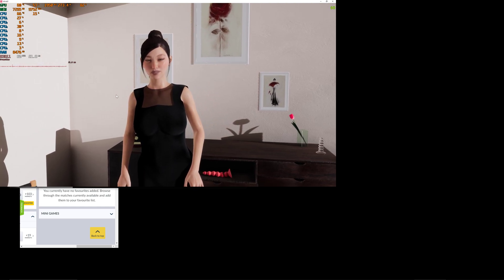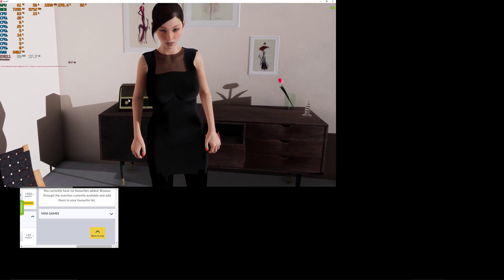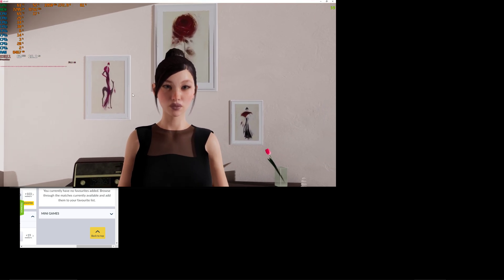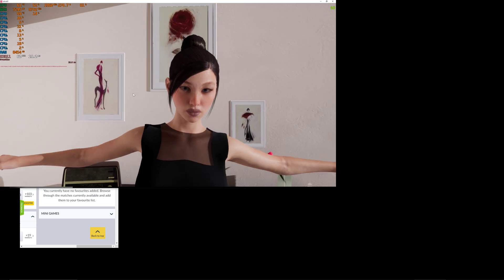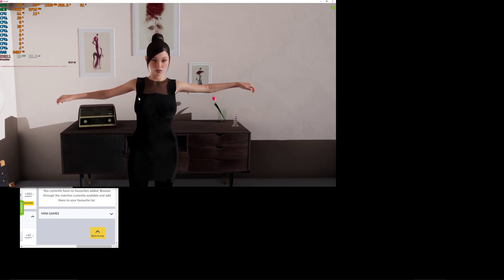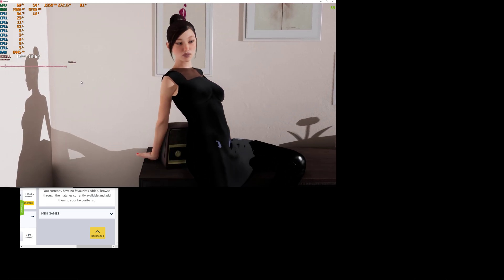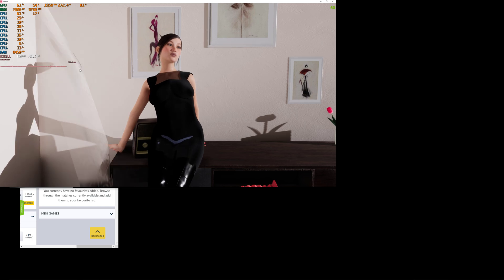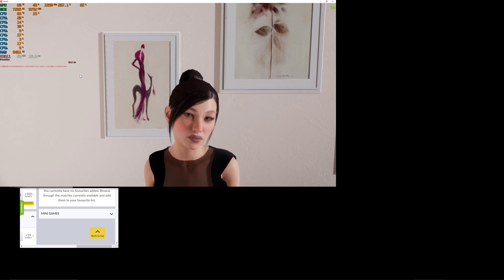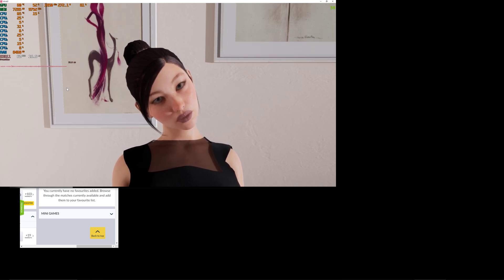She's also got some new idle animations. What I'm going to focus on in this video is the 2D customization rather than the menu commands. I can get her to sit on the sofa — which has got a new color — using voice commands, which is pretty good. She will now be sitting on there, which is fantastic.